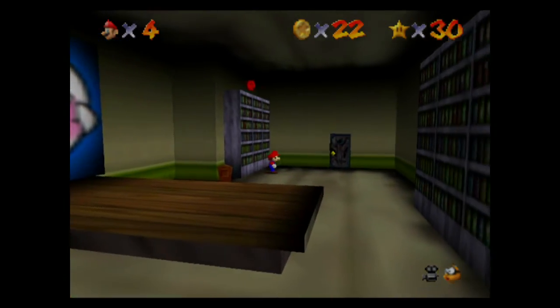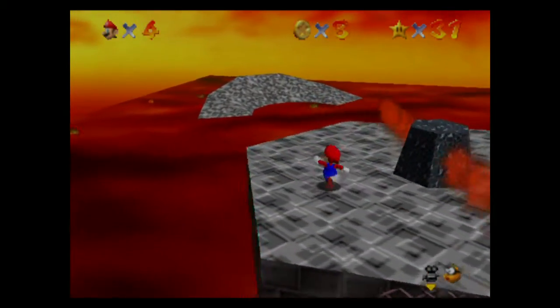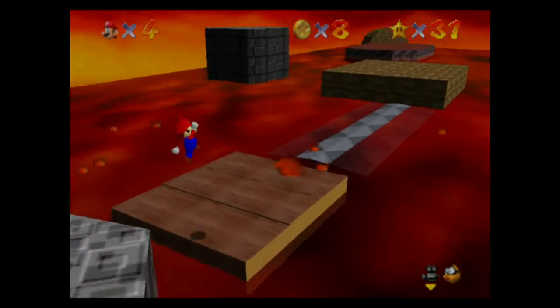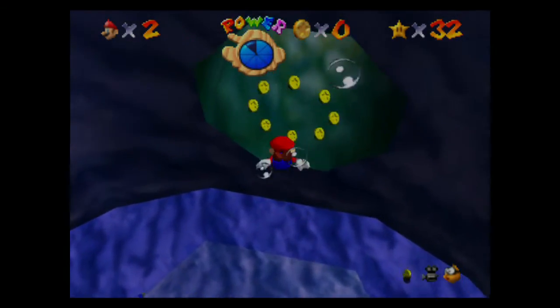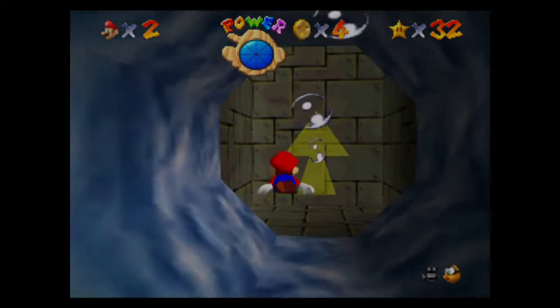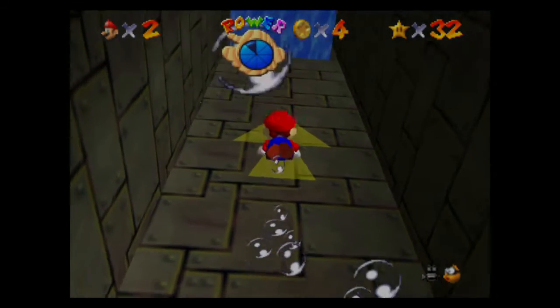Let's talk gameplay first. Super Mario 64 has all of Mario's movesets at the start except for the Power Caps, which I'll get to momentarily. Mario has all sorts of jumps for attacks and getting to platforms, which I feel gives the player a lot of freedom to complete the objective the way they want to, either the straightforward way that Nintendo intended, or you can get a little bit creative.